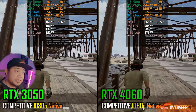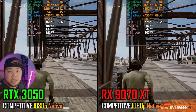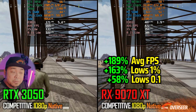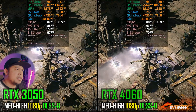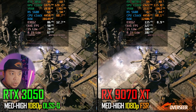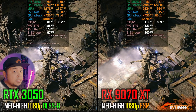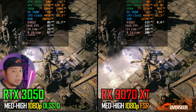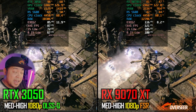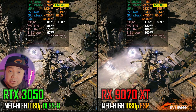In PUBG, the RTX 4060 gives you 100-plus FPS over the 3050. The RX 9070 XT goes even higher, but consider the GPU power draw — you'll need to upgrade your power supply. In Final Fantasy XVI, the RTX 4060 is actually not much different from the RTX 3050. The RX 9070 XT gives slightly higher FPS at much lower power consumption than the 3050. This game usually favors NVIDIA, but the RX 9070 XT at 1080p is actually performing well here.